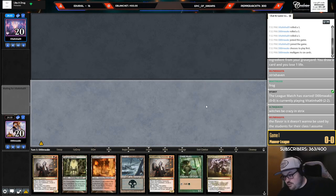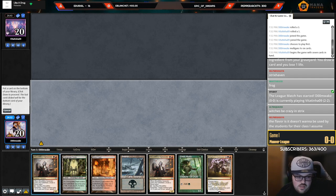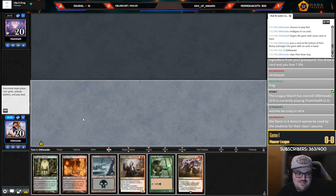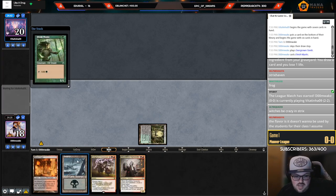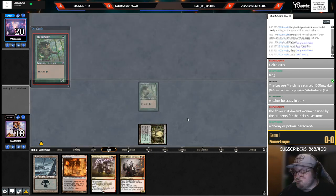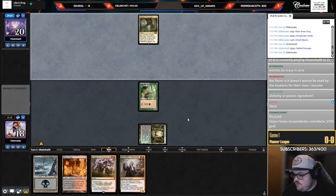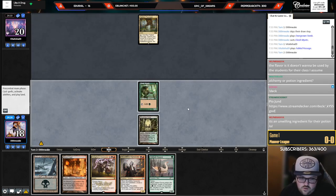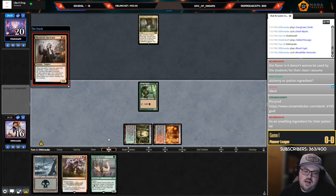Discussing the card name 'Unwilling Ingredient' — I figured if a card has 'ingredient' in the name it would be part of the food theme, but maybe it's a potion ingredient. If it's like a science class and students are doing potions and stuff, I could see it not wanting to be part of the potion.